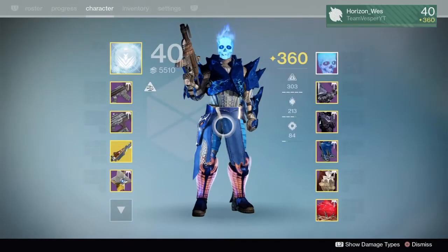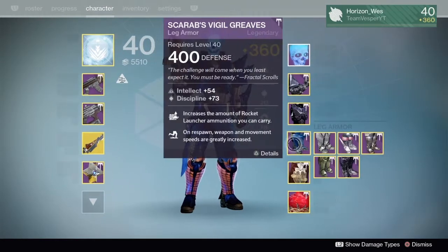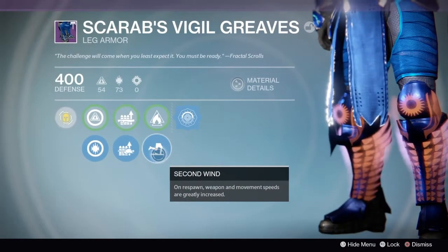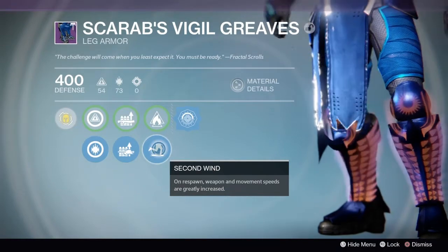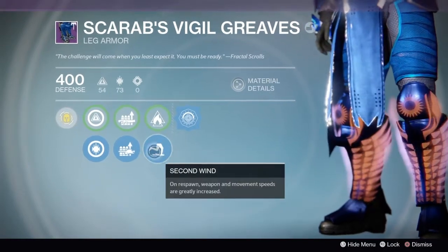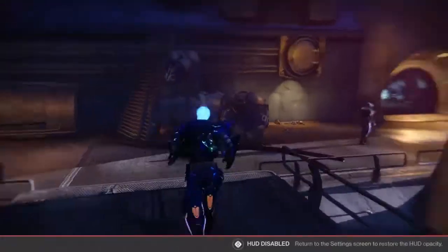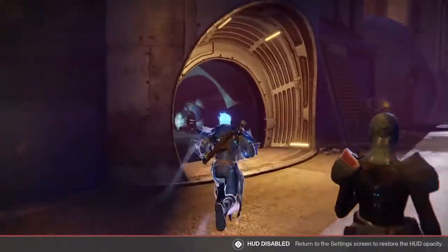Basically what you are gonna need — every character can do this as long as you have these kinds of boots with the perk called Second Wind: on respawn, weapon and movement speeds are greatly increased. If you have this, this is what you need. This is gonna be your key to success, and you're gonna need that emote of course, cause otherwise how the hell are you gonna go out.